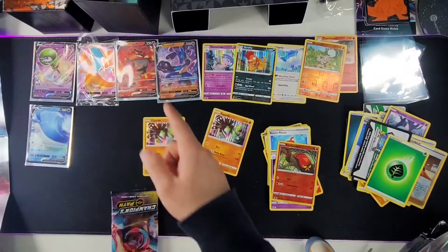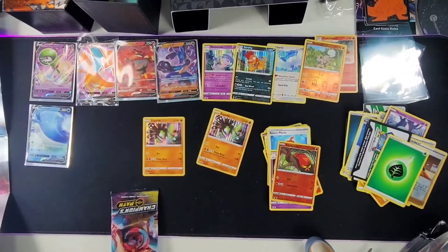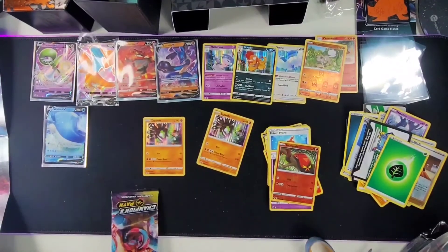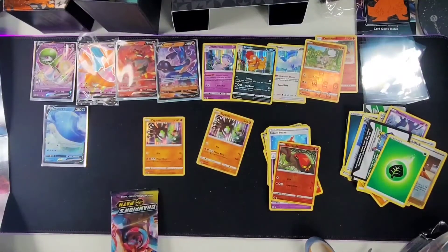But I love the Lucario card. I love the Incineroar — whatever his name is, Whale Lord. But it is what it is. Thanks for watching. Like, comment, and subscribe if you haven't already. And I'm out. Bye.